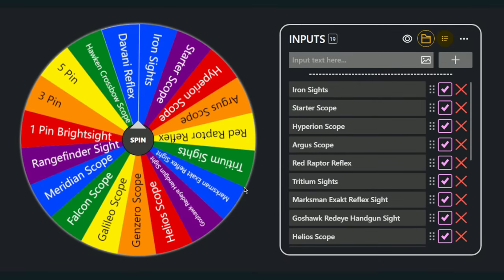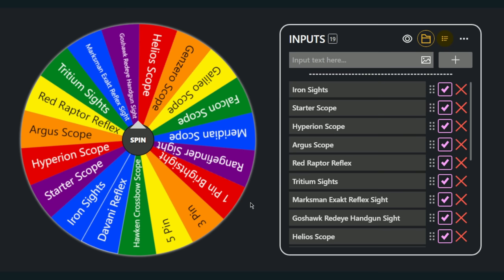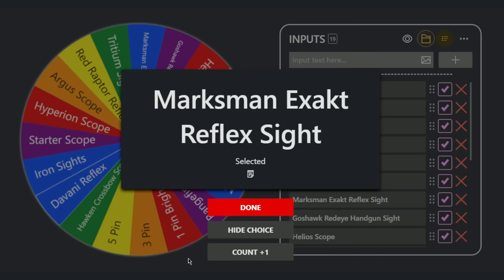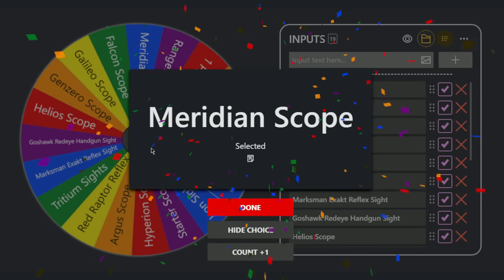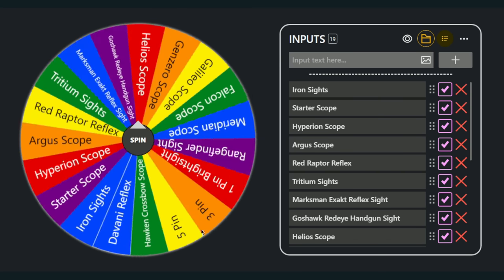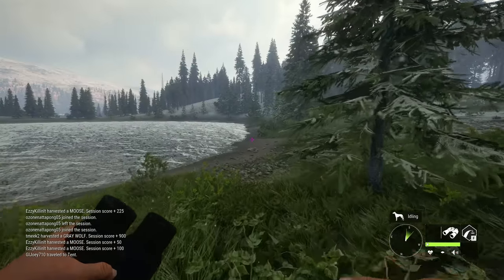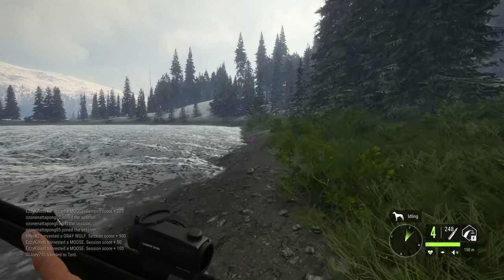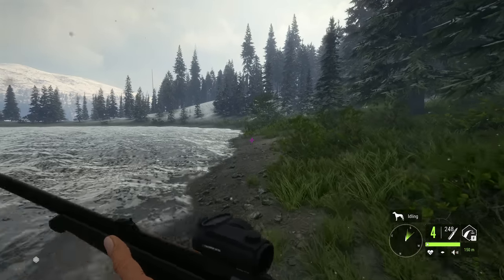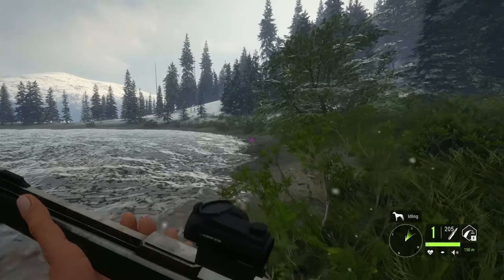Now for the 4 scopes we get to choose from — there's no guarantee we'll even be able to use them. We got the handgun sight, which is pretty useless. Number 2 is the exact reflex sight. Then we get the meridian scope — oh no. And the red raptor reflex, which is going to be our best option. I honestly can't believe how dirty the random wheel did us. We got nothing good for long range, and we can't take down stuff like foxes either.